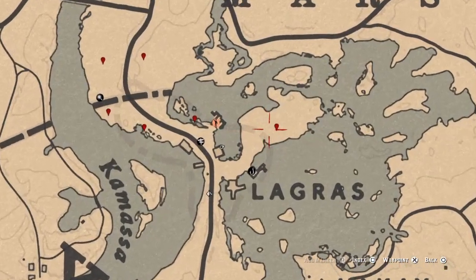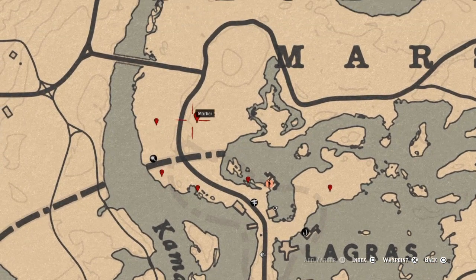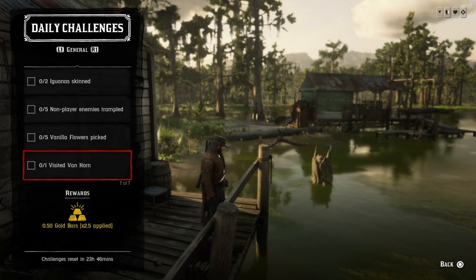For 5 Vanilla Flowers picked, I'll show you the locations — not too far from where I'm at. They're going to be over here; you can catch one off the edge of the water in this area around somewhere near Harriet, and over here as well. Once you pick five, that challenge will be completed.